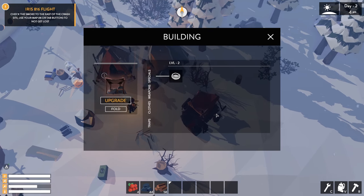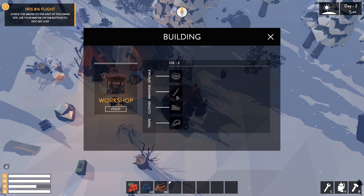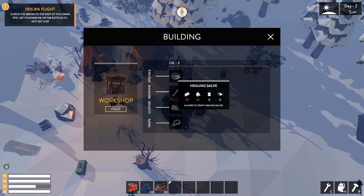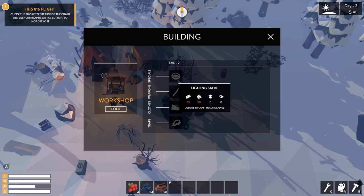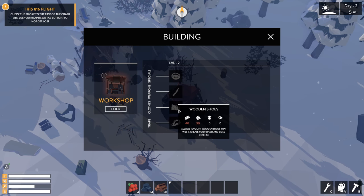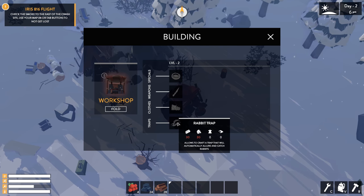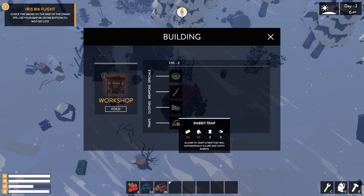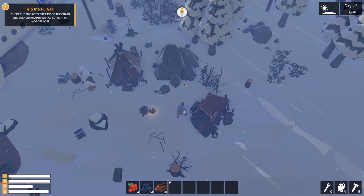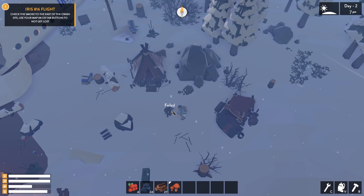I'm going to cook this mushroom because we don't want to eat it raw. We can upgrade the workshop now — we have access to a healing salve, a sharpened bone to kill things easier, wooden shoes to keep us warmer, and a rabbit trap. I think I want the wooden shoes the most because they're really useful. Hey deer, get out of here before I make the little bone knife to kill you.